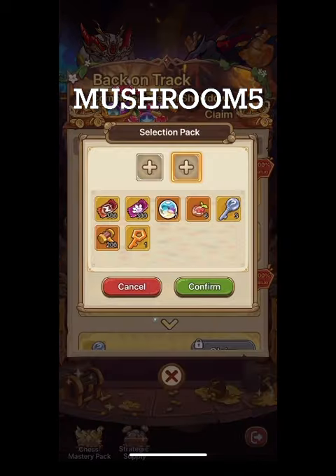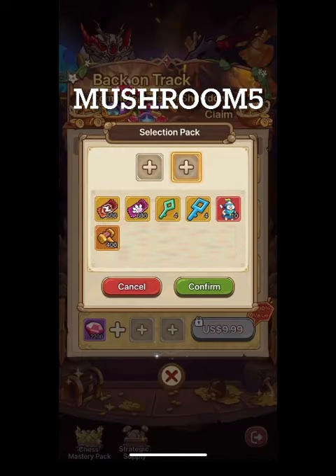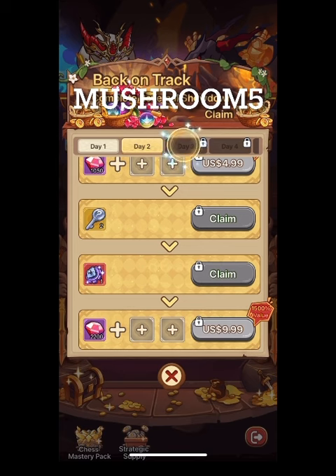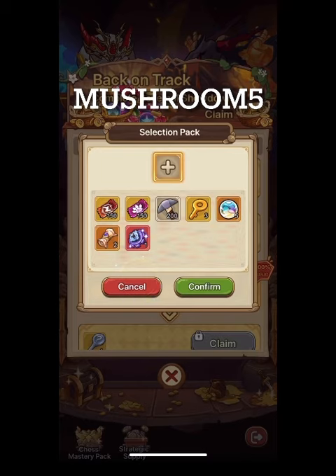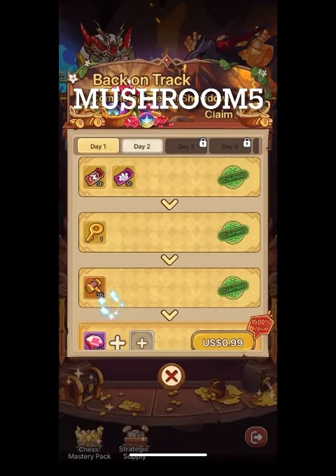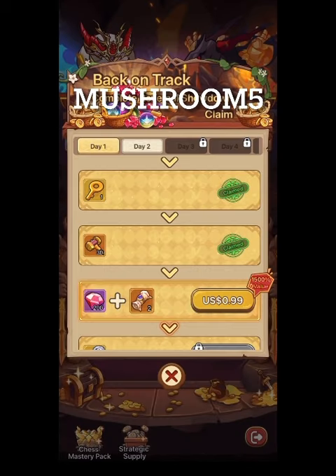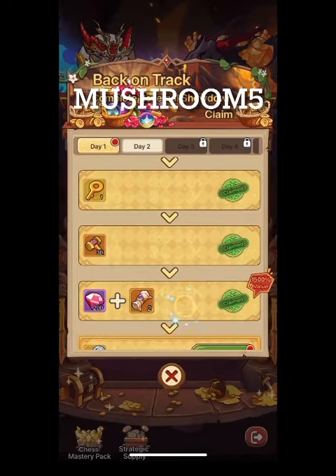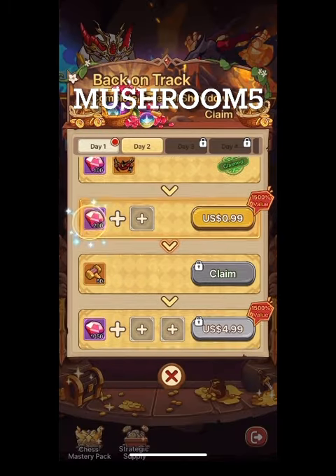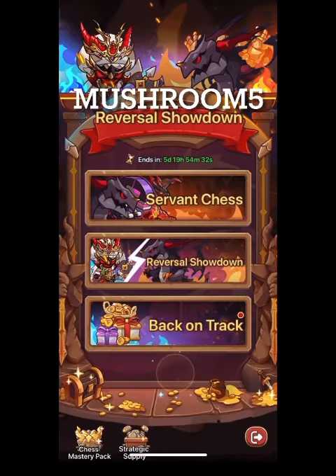Luckily, because I used Aptoid — the code is 'mushroom5' — it's not free but you get free rewards, so I get more bang for my buck using that app store instead of Google Play or the Apple iTunes App Store. I'm buying this scroll. I really thought I had some from events, but I must have selected soul crystals at the time because I had no idea what those scrolls were. Looking back, I'd definitely pick the scrolls — soul crystals spin a wheel and it's just so random. I'd rather get the surefire stuff.